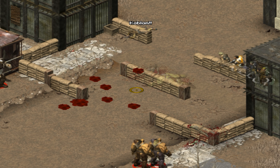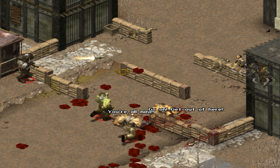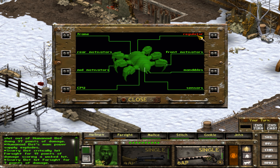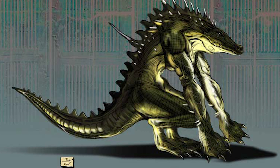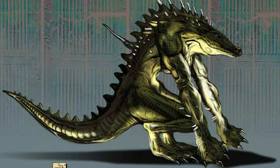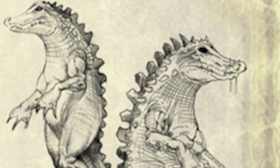At some point prior to Tactics' release, work began on a sequel, which was unfortunately later canceled. The team was poised to make a great follow-up given their experience and greater knowledge of the Fallout IP. Ivan Biram mentioned Micro Forte was working internally on a 3D engine, while concept artist Tarik Rahim made multiple pieces of concept art depicting a mutated alligator enemy, prompting the question of what ideas the team had for Fallout Tactics 2.